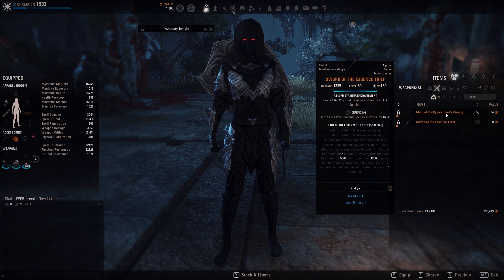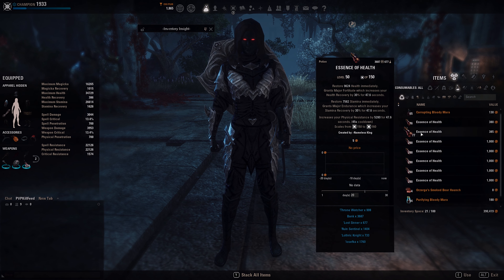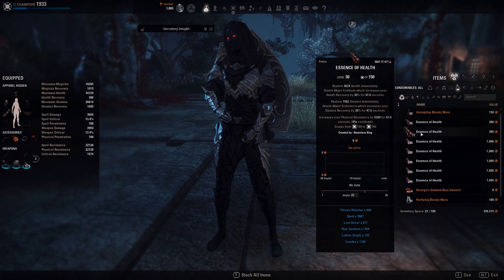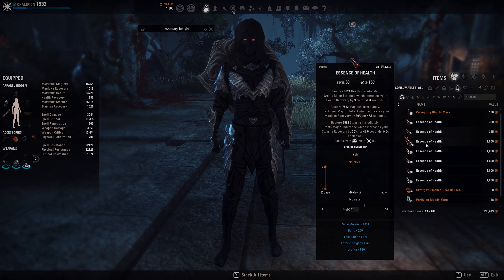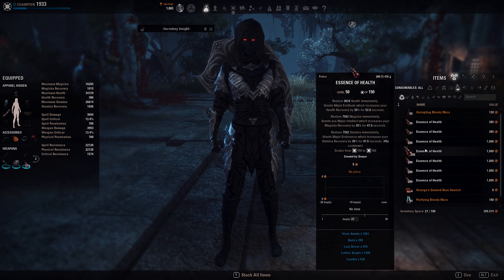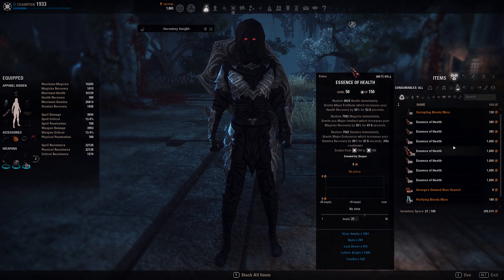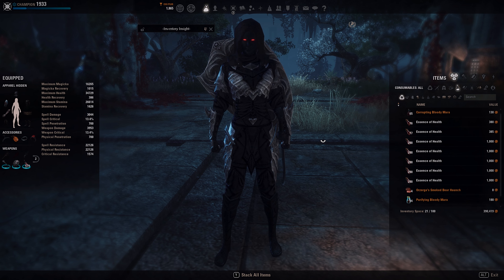For consumables, you can run HP, Stamina, and Escapist Resist potions if you're fine with the Magicka sustain — that's mostly okay in duels. But for Open World I would go for the normal Tripot giving you HP, Magicka, and Stamina. For poison, I'm running double damage-over-time poisons, but you can also go with either Drain Stamina or Escapist Poison like I showed in other build videos.